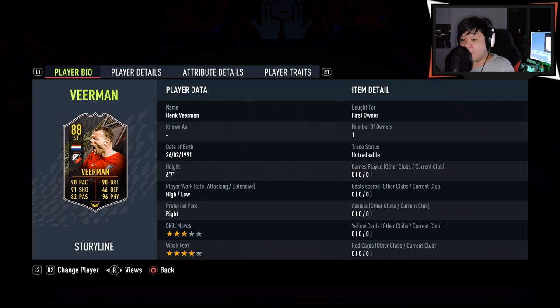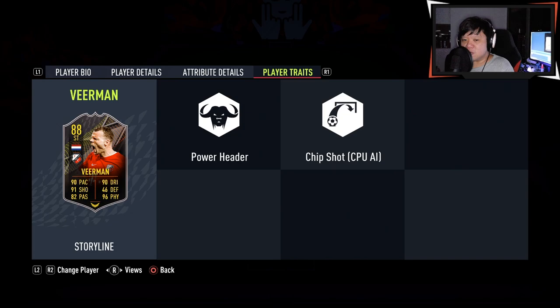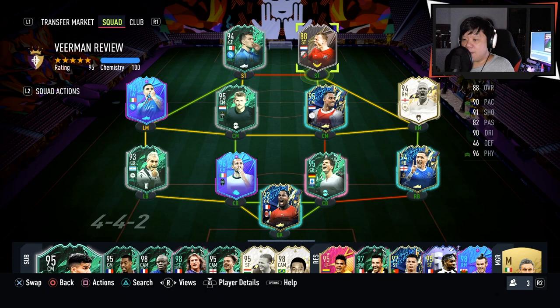Sup guys, hope you guys are doing well. Today I'm really excited to try out Storyline Hank Vierman from the level 15 rewards because he's 6 feet 7 in height, high/low work rates, 3-star skills, 4-star weak foot. He already has max heading so I've given him the hot camp style to max out the jumping, because that's all I care about, and he has the power header trait. So I'll be hoping to score some headers with him in some Foot Champs qualifiers.